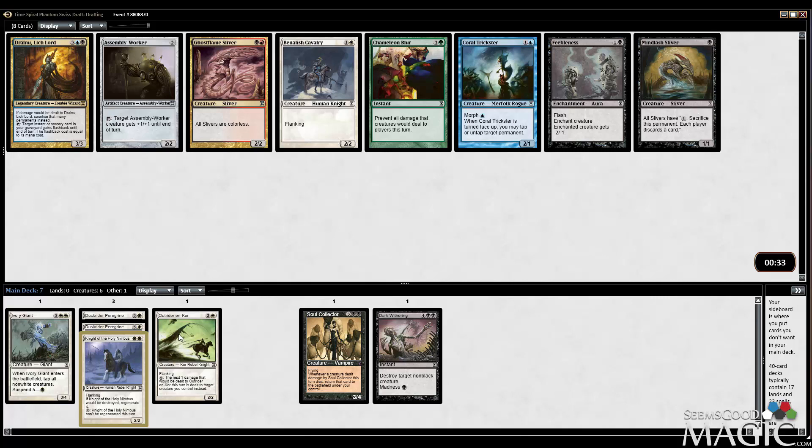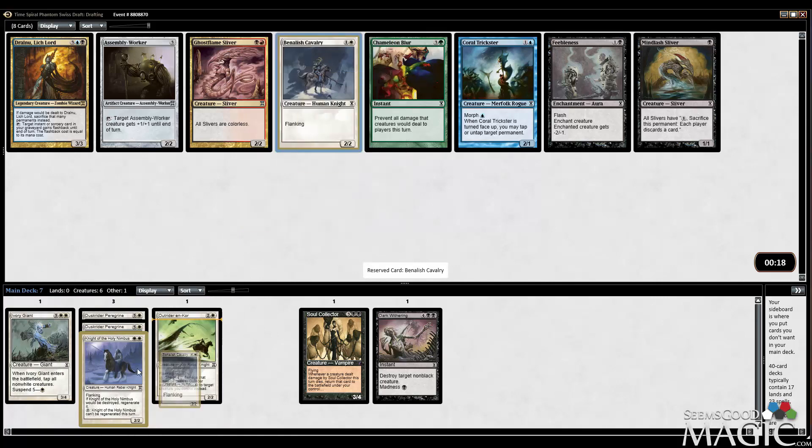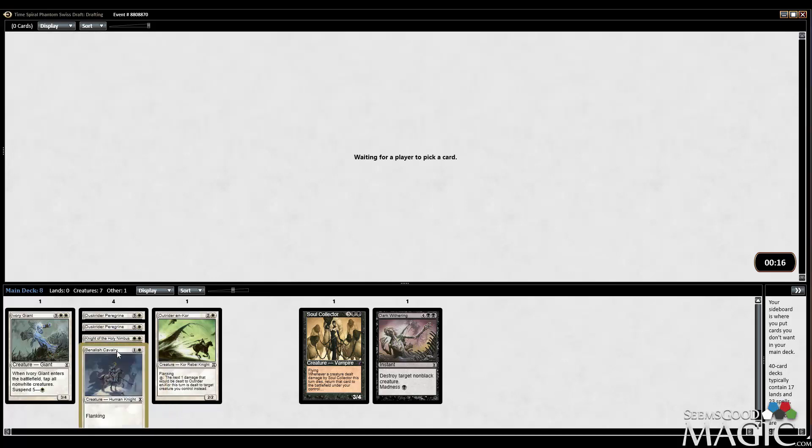I'm pretty happy just taking the Benelish Cavalry. It's a 2/2 for 2 with Flanking. What Flanking does — I have two other creatures with Flanking and I haven't explained it — whenever a creature without Flanking blocks this creature, the blocking creature gets -1/-1 until end of turn, and that's before damage is dealt. So like, if a 1/1 blocks it, then it just dies.